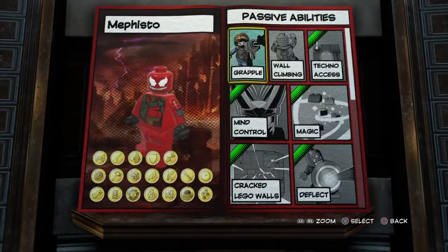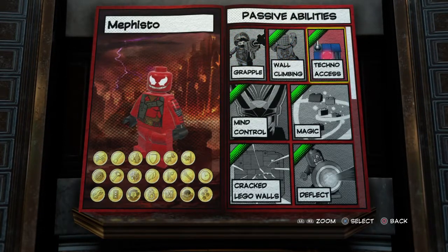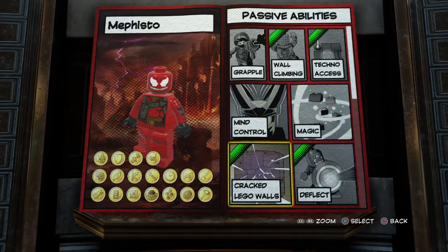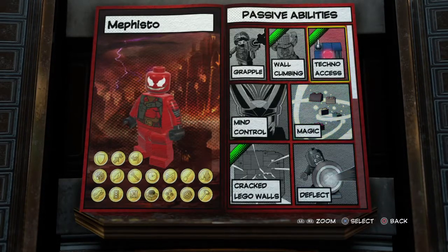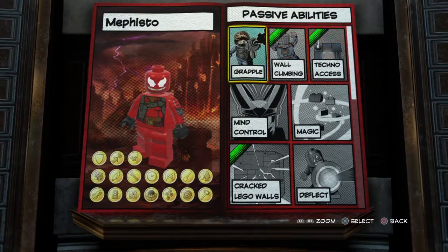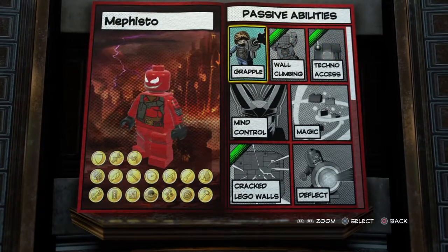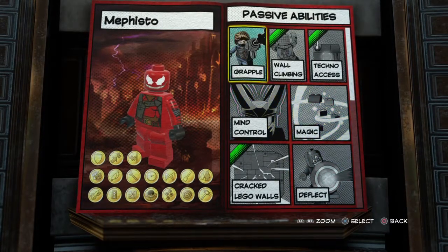So after that, you're going to go to abilities. Wall climbing — I guess I could have this. So here's the thing about it: Venom Pool is huge. He's actually very big, a big fit character. But of course, you can't make big fit characters in a custom. They really need to update that.